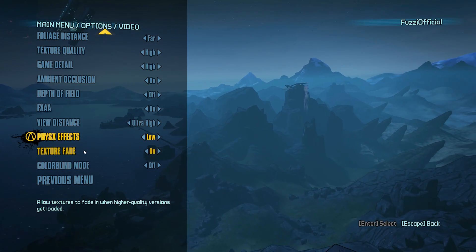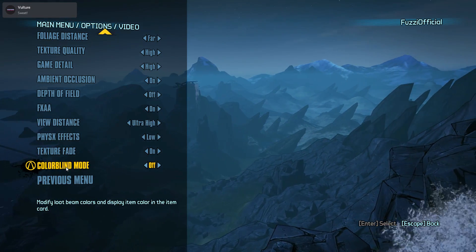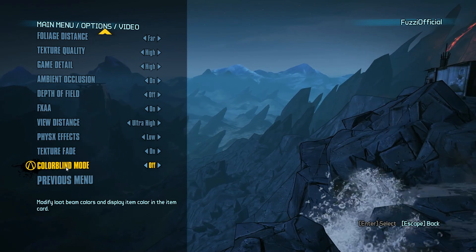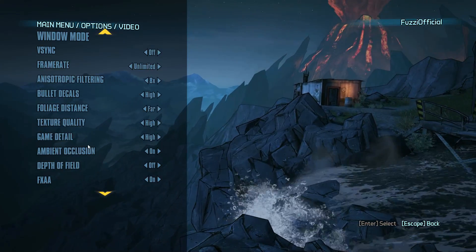Physics effects: have that on low. Texture fade: have that on. Colorblind mode: obviously if you're colorblind have it on, if not have it off. If you guys find these settings helpful, please don't forget to leave a like on the video.